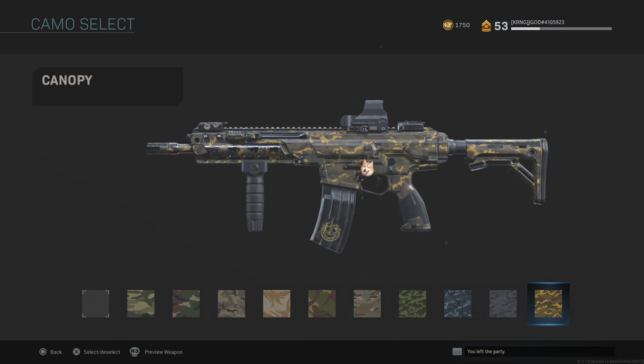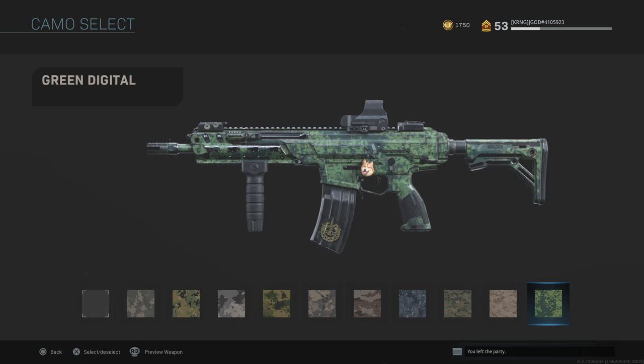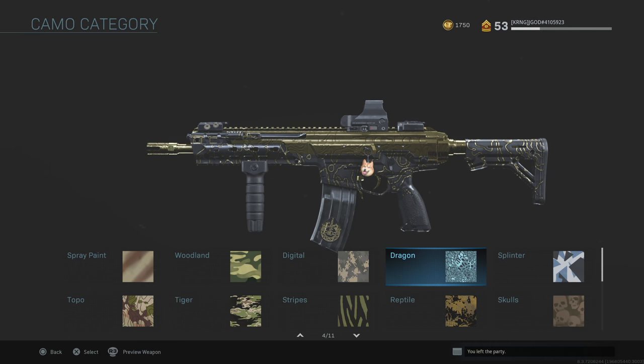The first camo is pretty easy — it just happens organically, it's just kills. When it comes to the woodland camos you'll end up with headshots, nothing new — normally you need around 115 to 120 headshots. Just aim for the head; the time to kill is faster, sometimes killing someone in two bullets instead of four or five. The crouch kills challenge is pretty straightforward — just get crouch kills and you'll unlock those camos rather quickly.